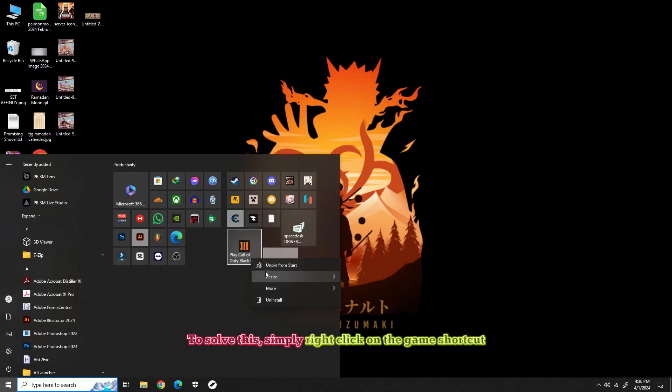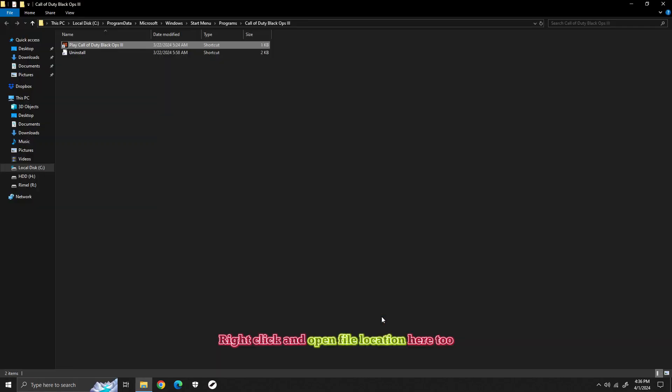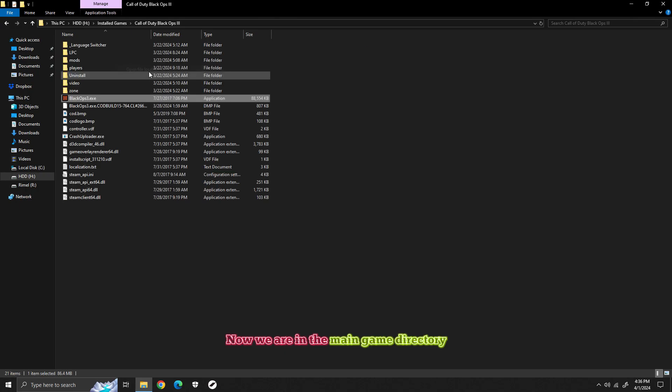simply right-click on the game shortcut, then click More and hit Open File Location. Right-click and open file location here too. Now we are in the main game directory, and it lets me launch the game from here.